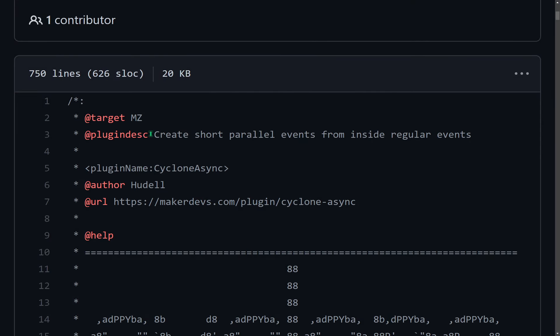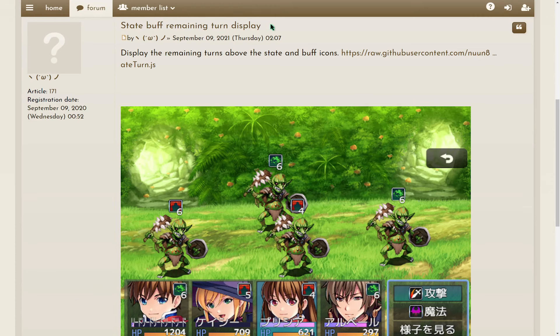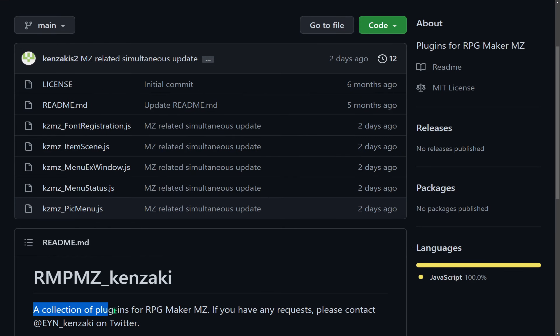An MZ plugin by Hoodel that allows us to create small parallel events inside normal events. An MZ plugin by Noon that displays the remaining number of turns for states and buffs. And a series of MZ plugins by Kenzaki that I did not properly understand, so I'm going to end talking about this here.